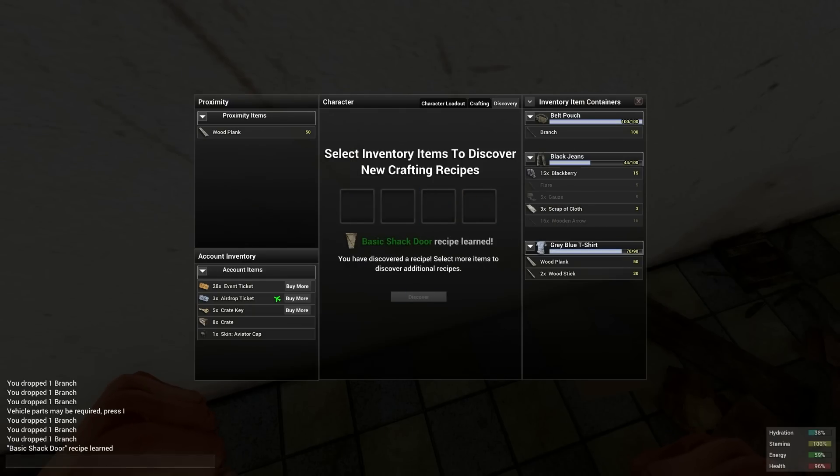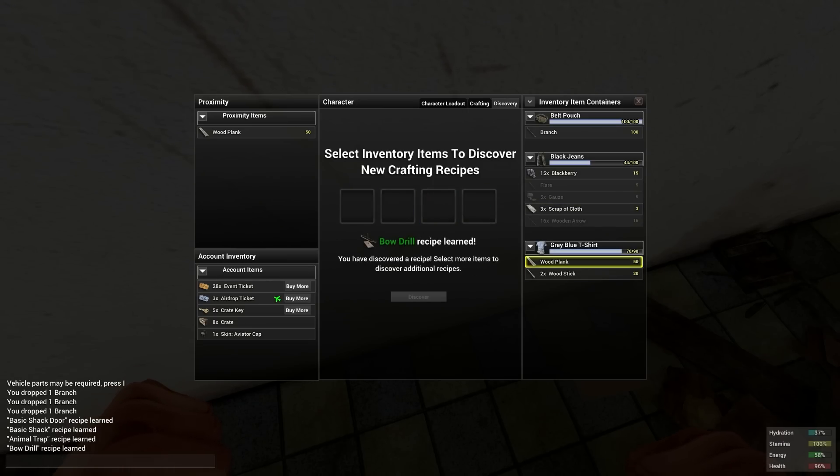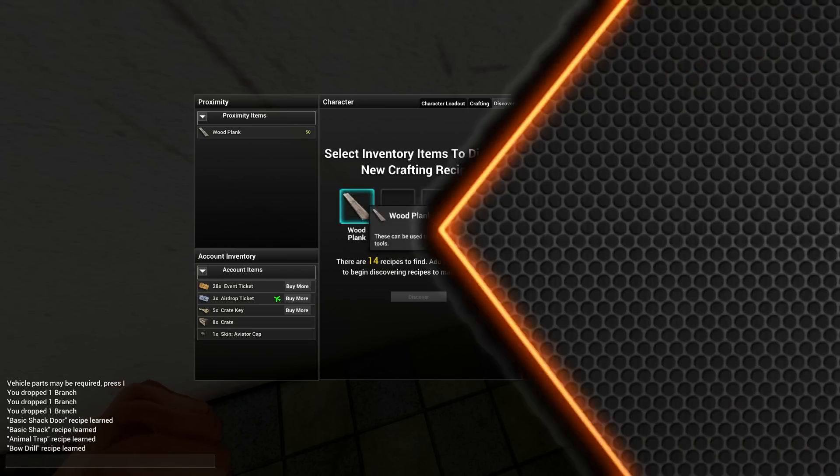At number 5 is the discovery menu. Anytime you're safe and have a few new items, open it up and see what you can make. It doesn't make the items there and then, it just gives you a recipe for the future, so play around and see what you can discover.